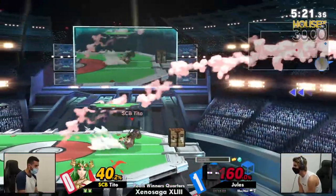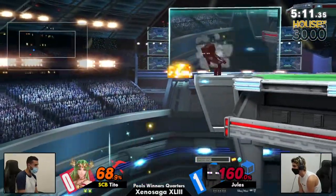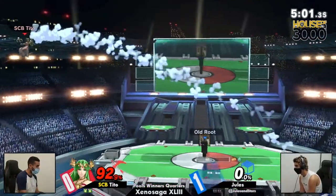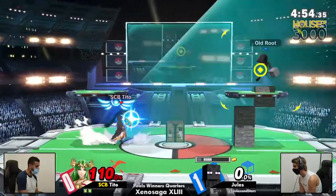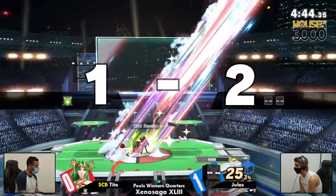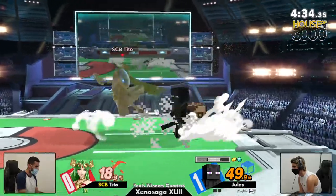Solid forward throw in the corner, about to begin that Palutena ledge trap. Jules is still making quick work of this stock, setting up at the ledge trying to two-frame with the flint and steel. Punishing the dash attack with a back throw off a grab. Jules is in the lead right now, but if Tito can get a string going this could even out again. Jules has diamond and a lot of iron, plus that gold ingot — expect the diamond pickaxe to take out stocks and gold minecarts to follow.